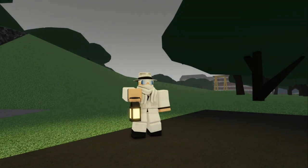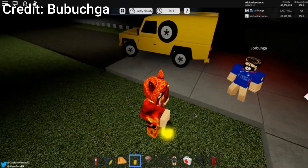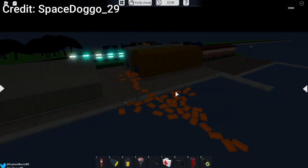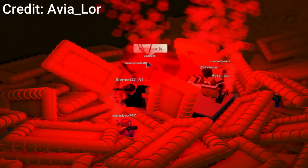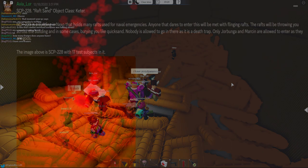A few years ago, instead of the current lantern model, there used to be a different model for the lantern. SCP-228 was located in the old warehouse at Nexo. Upon entering the warehouse, you would be buried with hundreds of life rafts. On screen, you are able to see the original SCP-228 post.